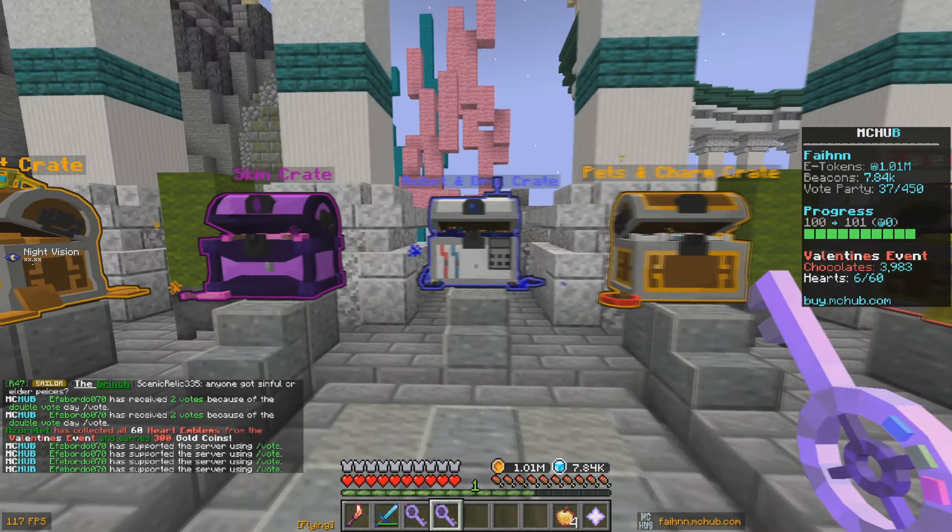We got a chest plate which gives us a 0.25 XL multiplier. Let's equip it — this gives us a 0.1 XL booster, and the new one gives us 0.25 XL. We also got the ancient blood boots and then mythic boots giving a 0.53 XL booster. I'll absolutely take that — let's activate those. We've still got a few more skin crates to open.